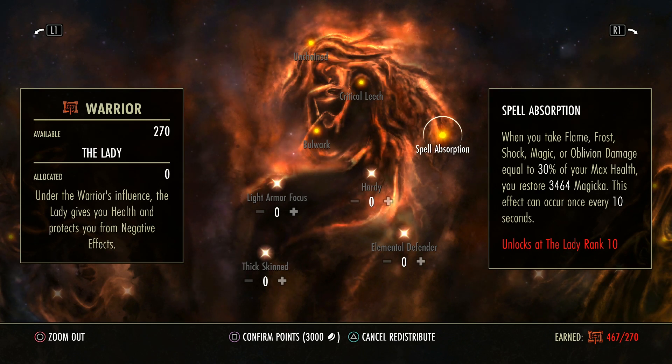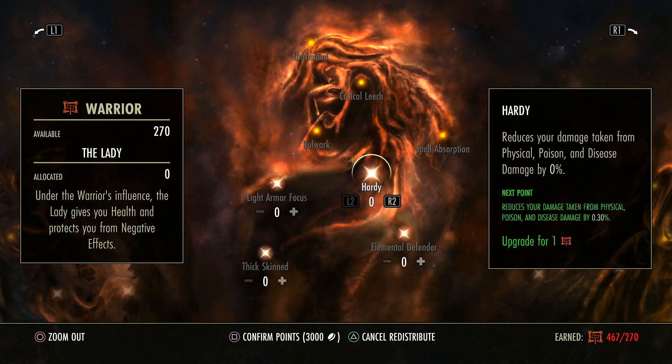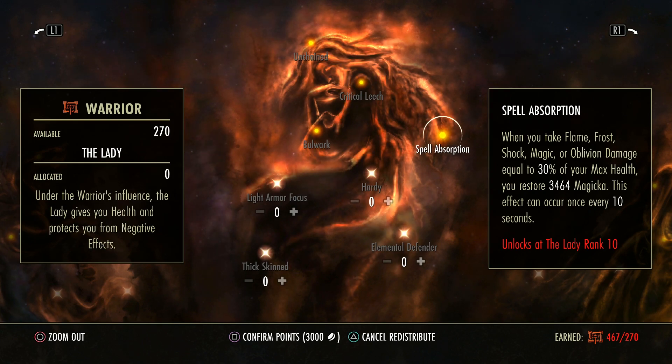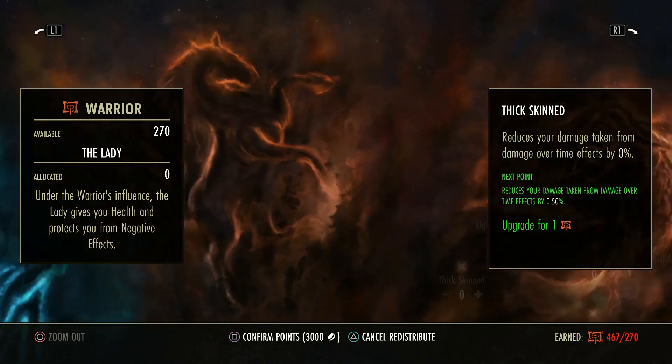When you take flame, frost, shock, magic, or oblivion damage equal to 30% of your max health — which is a pretty big hit — you actually restore magicka. This effect can happen once every 10 seconds. So just for having 10 points in this tree, as a low champion point player, you get magic back for getting hit really hard. Expert Defender is only for PvP because it reduces the damage taken from player light and heavy attacks — important to note just for PvP.